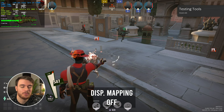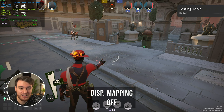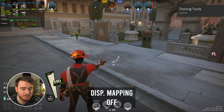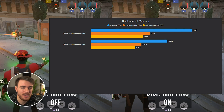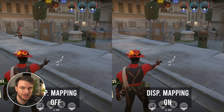Displacement mapping — again, an incredibly subtle effect. You can only really see the road and the grade changing in front of my character, but besides that there's barely any difference. However, for a performance cost of about 25%, this is such an expensive effect for so little added to the game. I dropped from about 240 to 180 FPS, which is very noticeable.